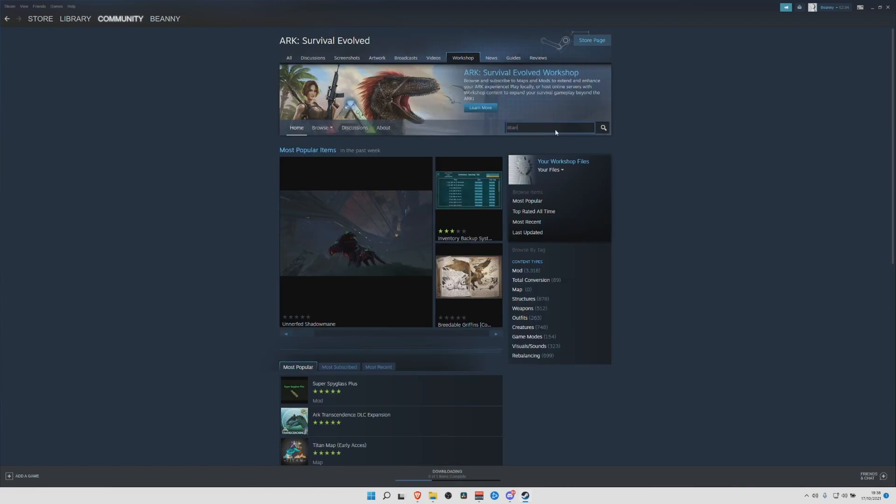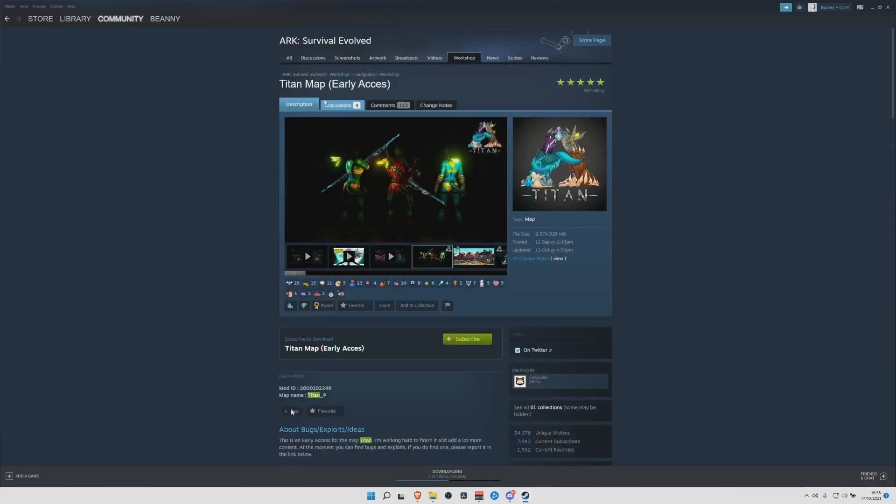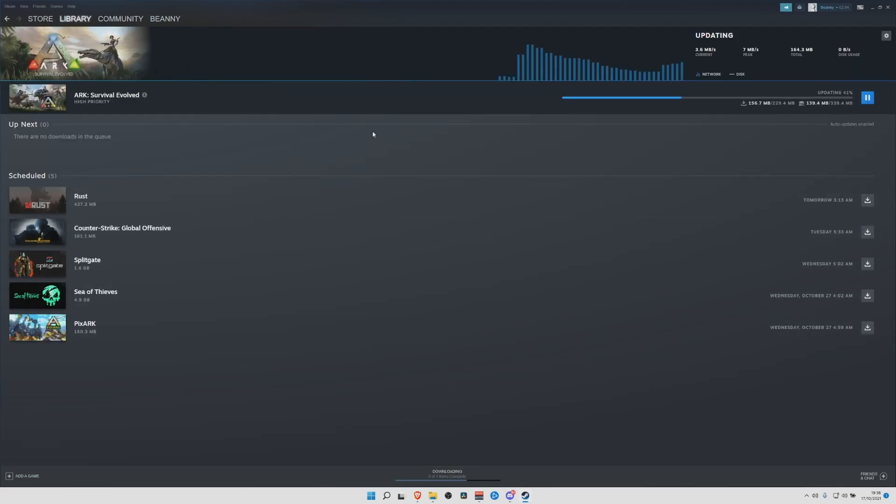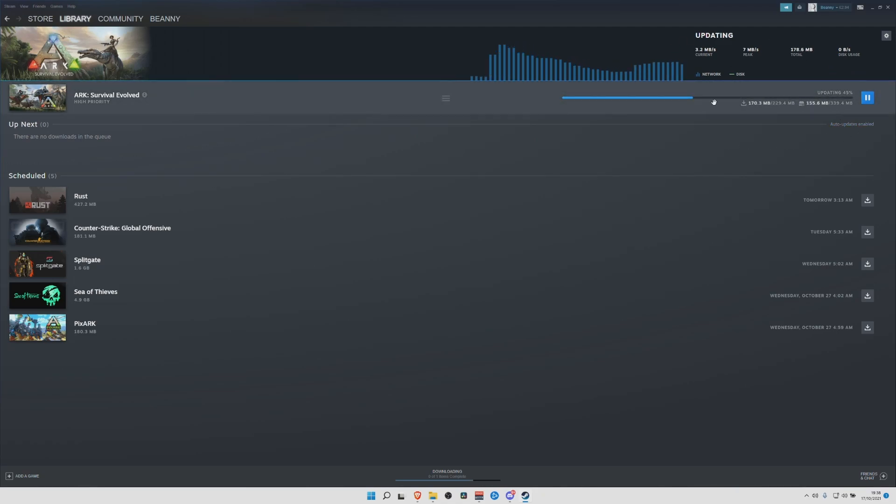This works exactly the same for maps. I want to install the new Titan map — we found it here. This is a brand new map coming very shortly, and we're going to subscribe to it, exactly the same process. As you can see it says 'Subscribed,' and if you go down to Downloads you can see an ARK file downloading — about 7,300 MB, which I'm pretty sure is the first mod, and then the second one, the map itself, will be a couple of gig.